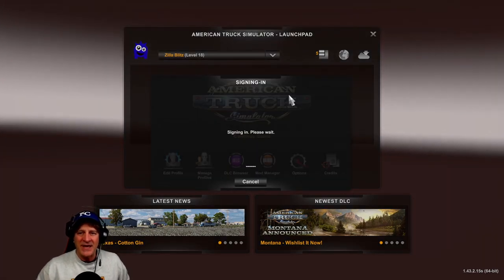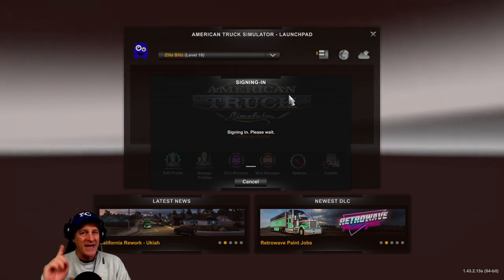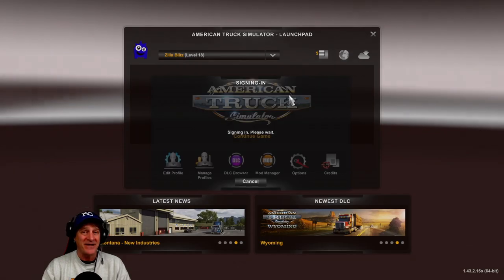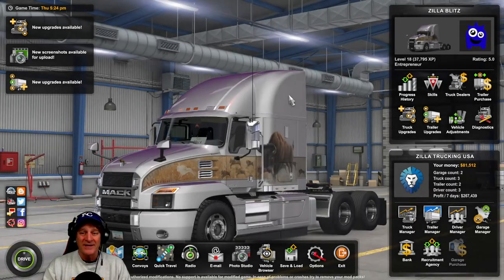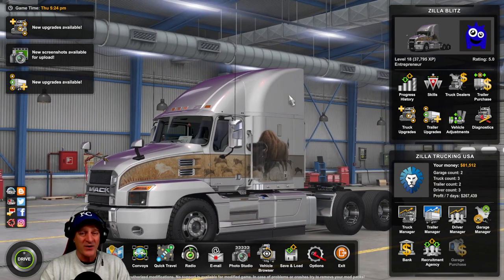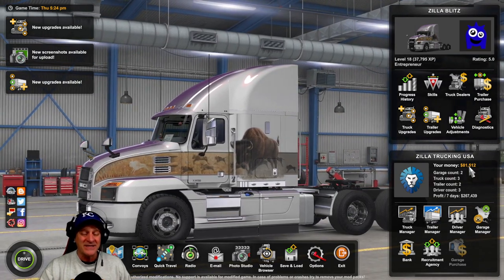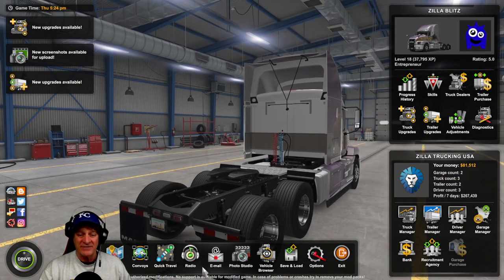Let's confirm the changes and jump into continue game. Today I think we're going to carry some dynamite for about a 13-hour delivery. Our goal is to get a new truck — specifically our third truck. We need more money. We have $81,500 right now, so we only need about $40,000 more. I want to get a Peterbilt, then hire another driver.